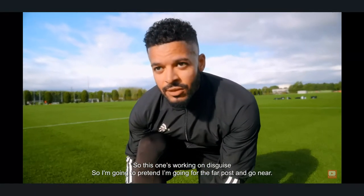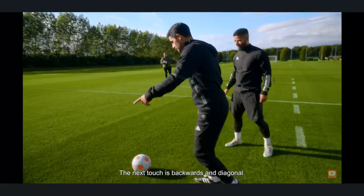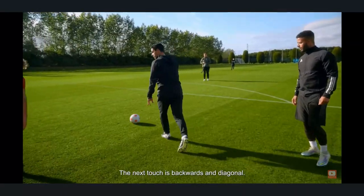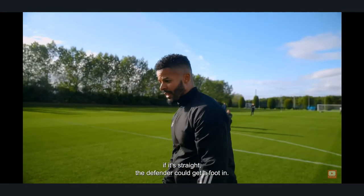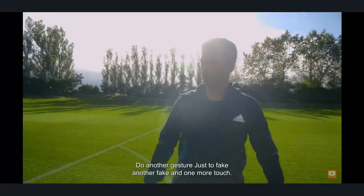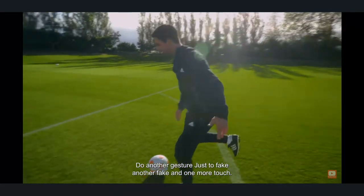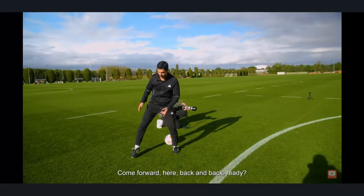This one is working on disguise. I'm going to pretend I'm going for the far post and go near. Moving here, the next touch is backward and diagonal. If that touch is straight, the defender can read it, so you have to do another gesture to fake, then one more touch — and he will jump forward. Back and back — ready.